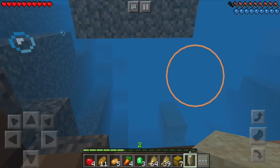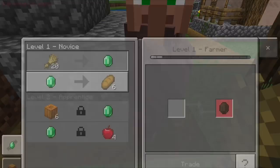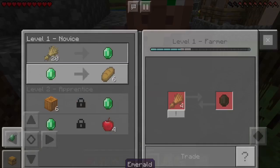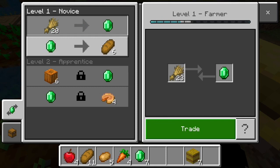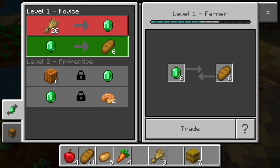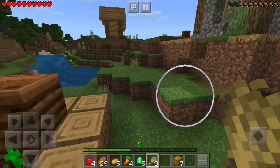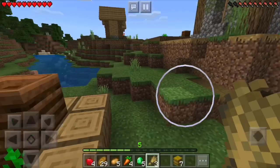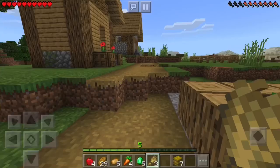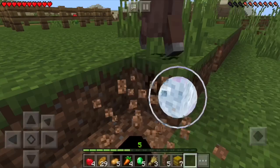Oh my god! Alright guys, let's go find that farmer. Excuse me, I have wheat — do you want to trade with me? I can trade wheat with you. I just made a mistake and traded with the wrong farmer. Let's collect some dirt and head back home because we definitely need that iron.